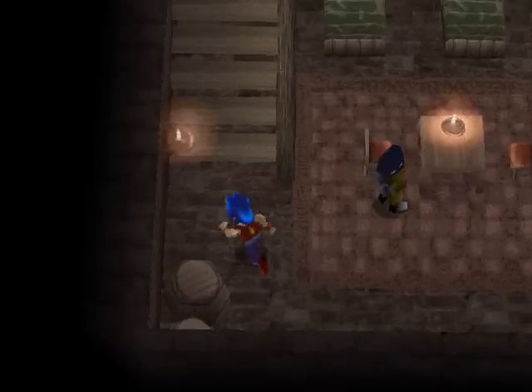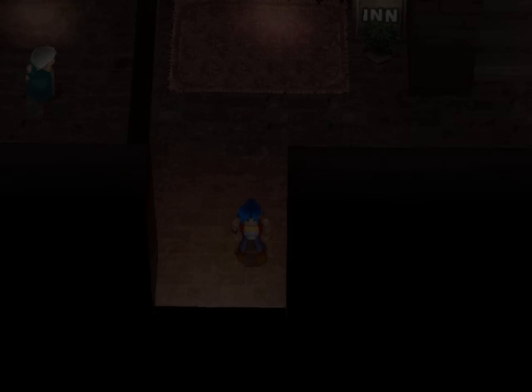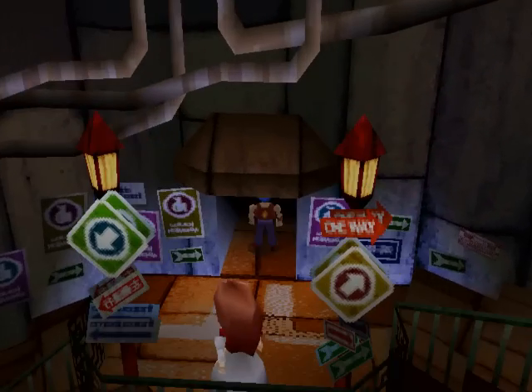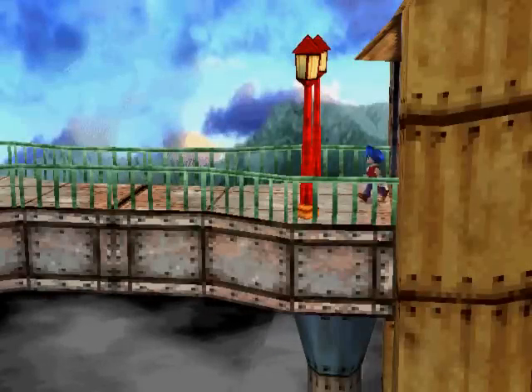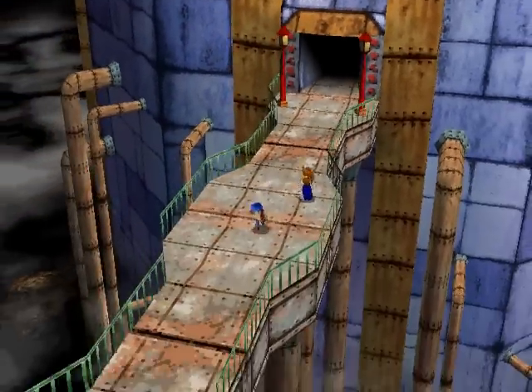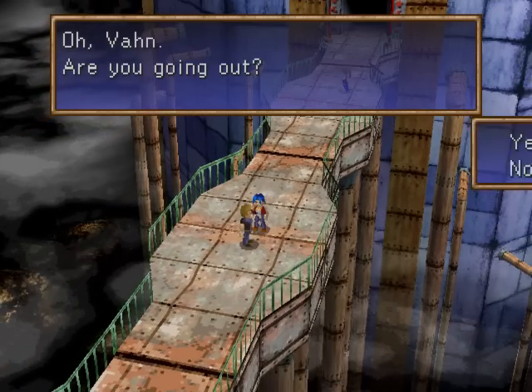You seem like a nice emperor, even though you don't exactly look dressed like one. But who am I to complain? Anyways, let's head back to Jeremy and then head to Vidna to show off Noah's swimsuit — because we can. 'Hey, what's up? Oh, Vaan! Are you going out?' Yeah.